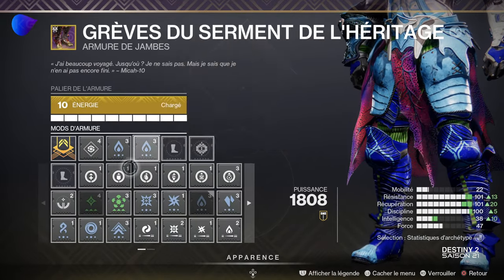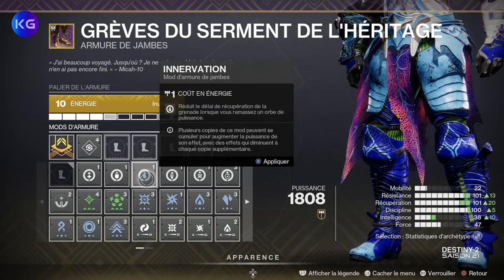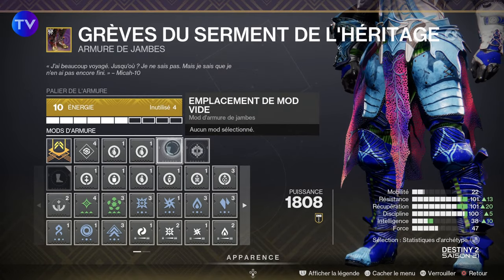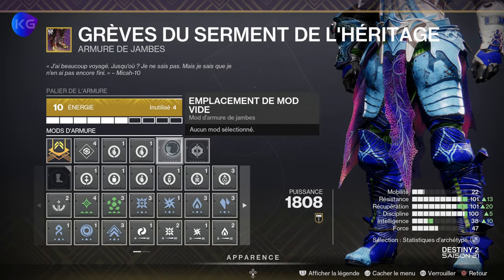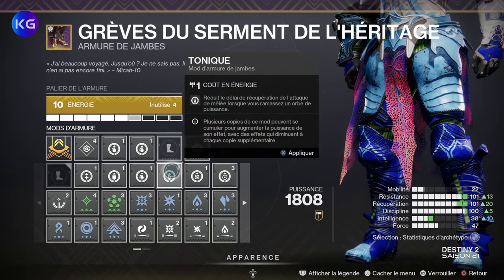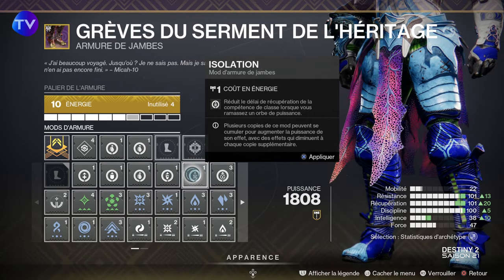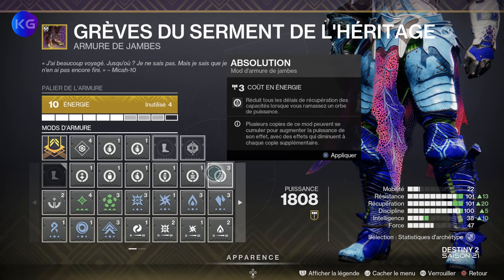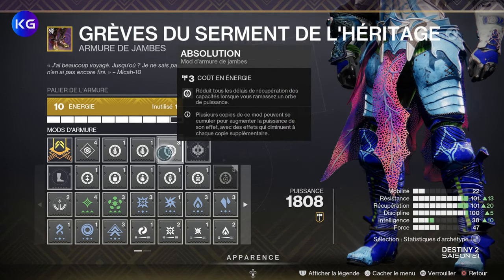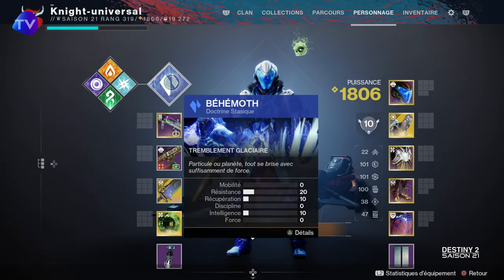En ce qui concerne les bottes, on part sur la dernière version pour réduire le délai de récupération de la grenade — vous le mettez deux fois. Après, vous avez plusieurs possibilités : soit réduire le délai de récupération de l'attaque de mêlée, soit réduire le délai de votre compétence de classe. Je serais plus fan de réduire tous les délais de récupération. Donc avec double Inversion et Absolution, on part maintenant sur la doctrine.